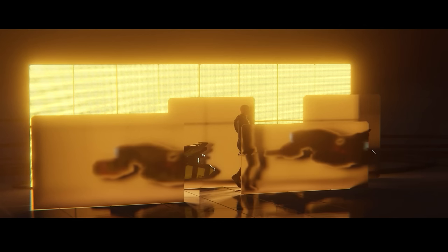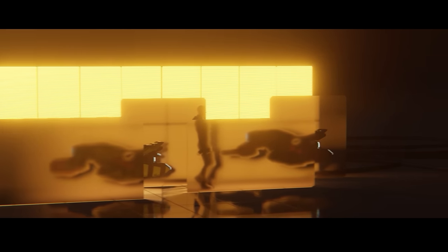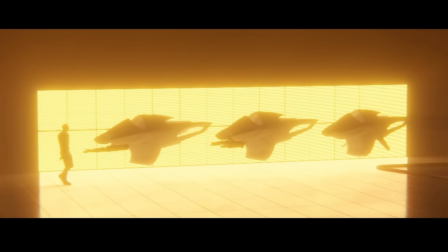One of them looks like it might have some weapons on it — it's hard to tell, it was quite blurry. Tell me what you think is going on with those in the comments below. The second set of things we saw were the Origin X1 hover bikes, with three variants.